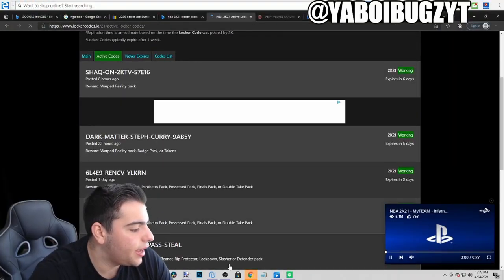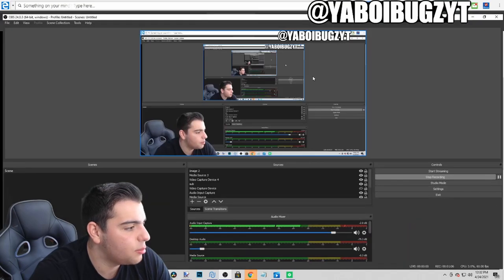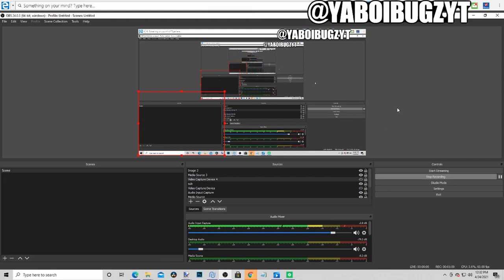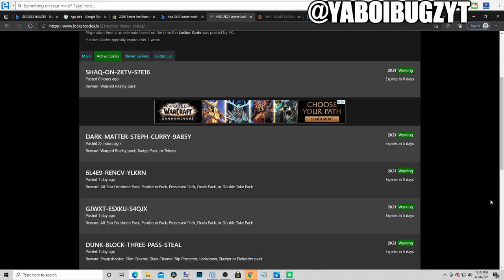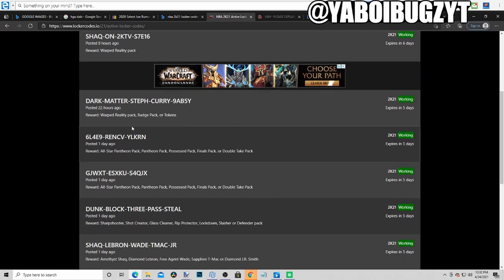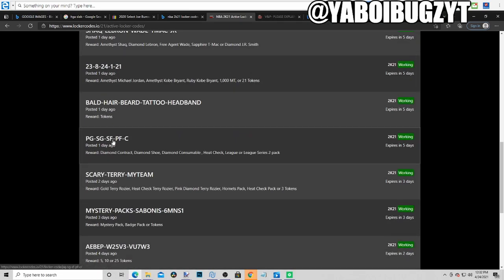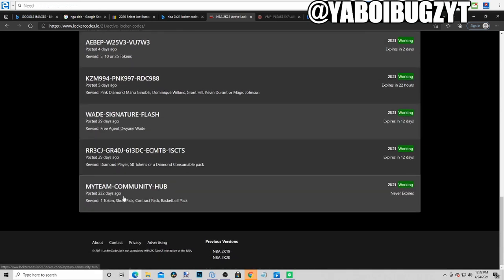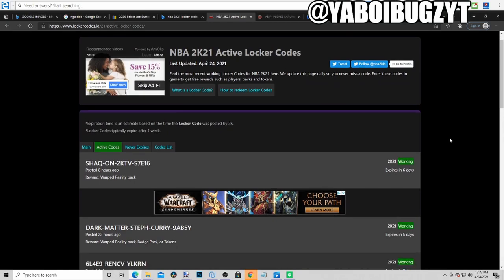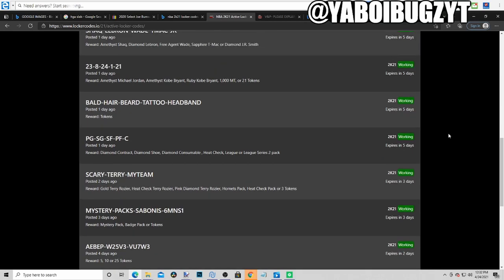Here are the active codes — we have a ton of active codes. Let me move the face cam so you guys can see better. You can pause the screen — we have sixteen active locker codes, so just pause the screen and type these in.